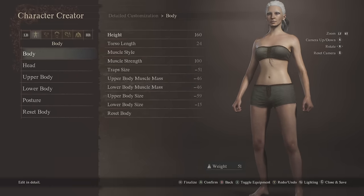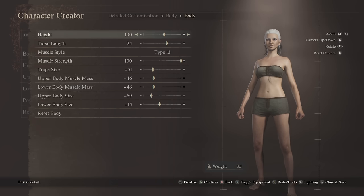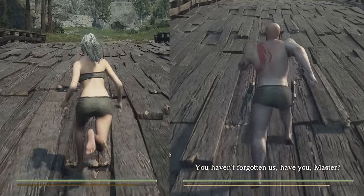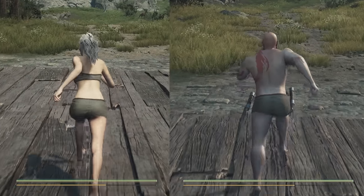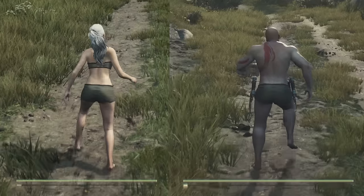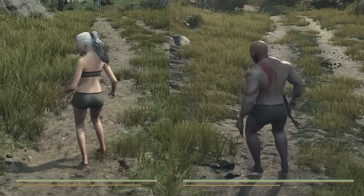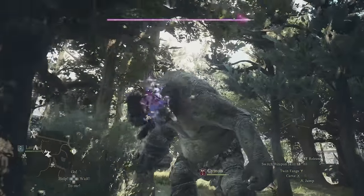Starting out in character creation - don't worry, you can change your character's appearance at any time for free. Your character's appearance actually affects their stats in three ways: the taller your character is, the faster they can run; the smaller they are, the faster your stamina regeneration will be; and if your character is heavy, they can carry more. Ideally a smaller character is always going to be better for a thief, but I personally went for a tall character and didn't regret it.